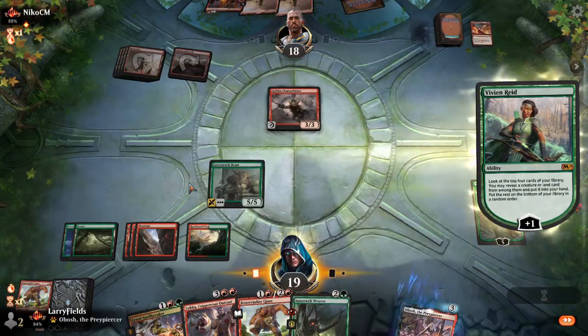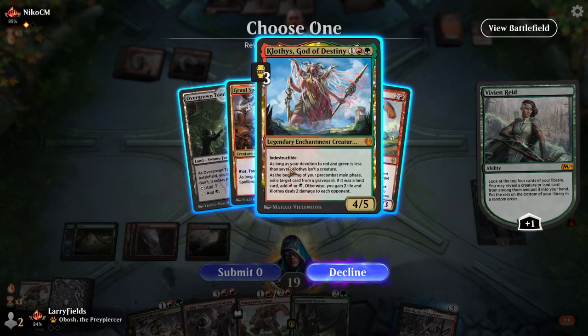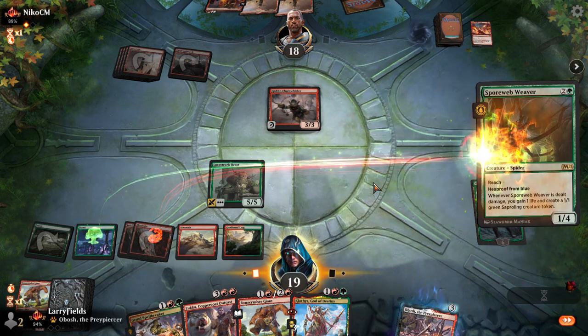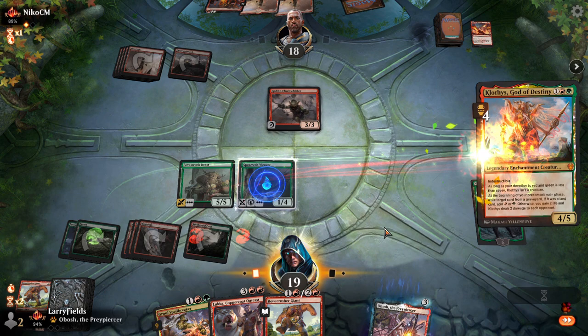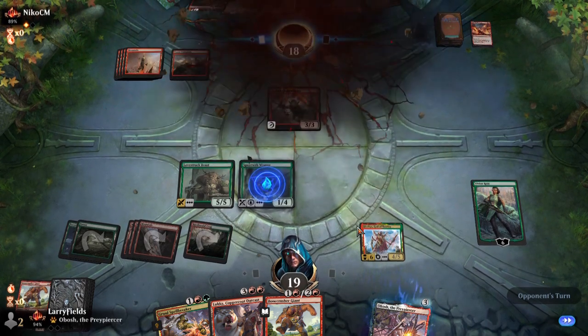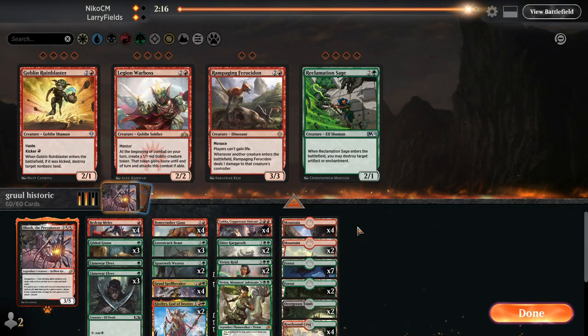He's going to play Chain Whirler but that's fine. He probably plays land, Chain, Lava Coil on the Love-Struck Beast. If he doesn't have a land, Vivian's just completely taking over. That's exactly why we brought in the Vivians - just hit land drops, hit spells. Vivian finds us a land and we can play Weaver and Spellbreaker. It's not going well for him. Plus Vivian - let's see what we got.